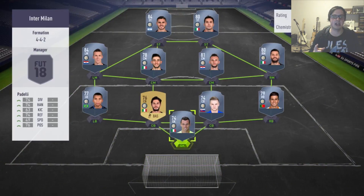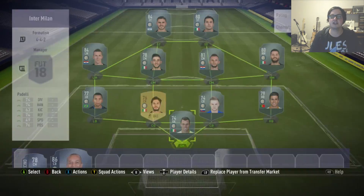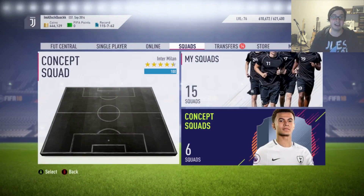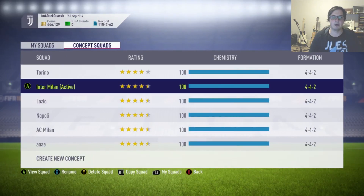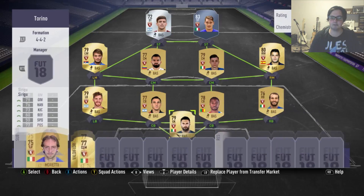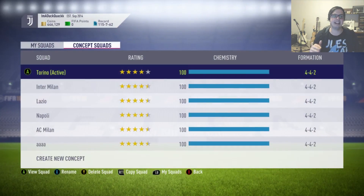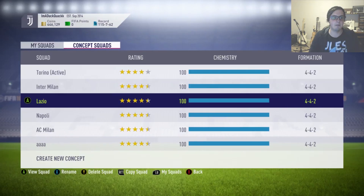Inter Milan we haven't started yet — this was another one that's fairly expensive at the moment because we need the likes of Icardi, possibly Perisic and Miranda just to get the rating up to where I want it to be. I kind of thought I'd come back to that one in a little bit. Torino, I think we need one more player — it's just Belotti, who is fairly expensive at the moment, so I'm just going to wait till he drops a little bit in price.